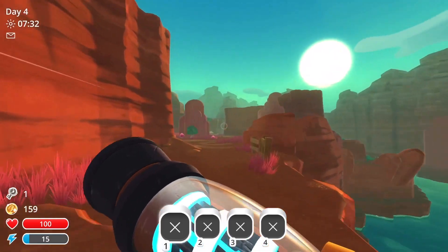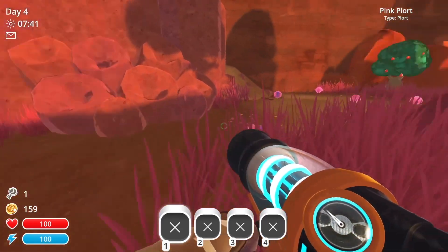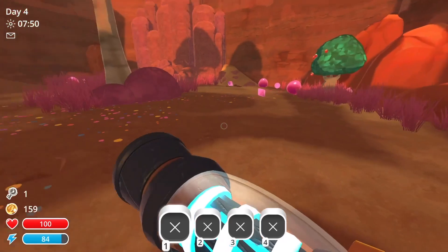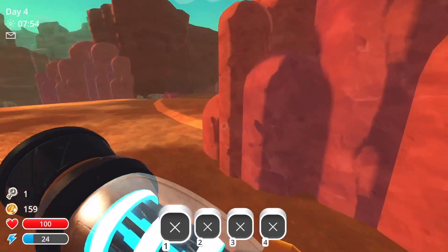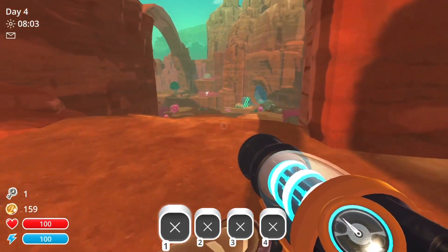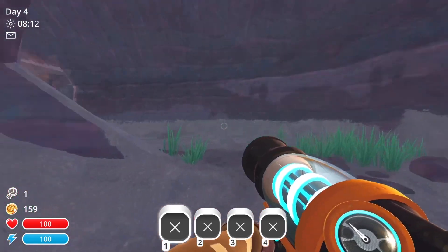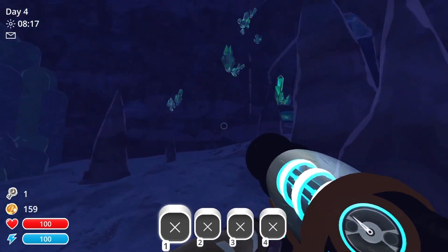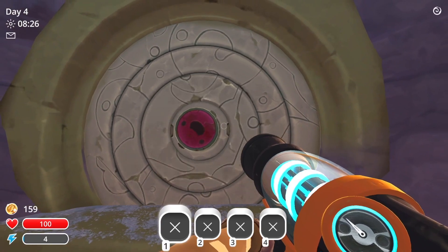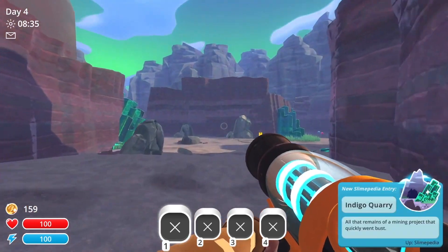I don't have anything for you. Where is it? Is it down here? Yes, it is. I don't have a refuge port. Use Slime Key. Nice. Now we're in the Indigo Quarry.